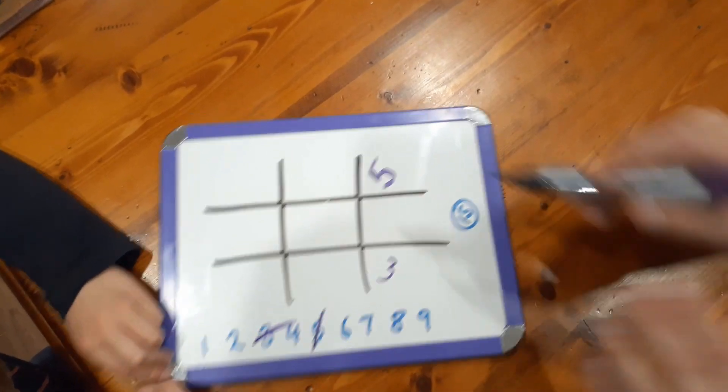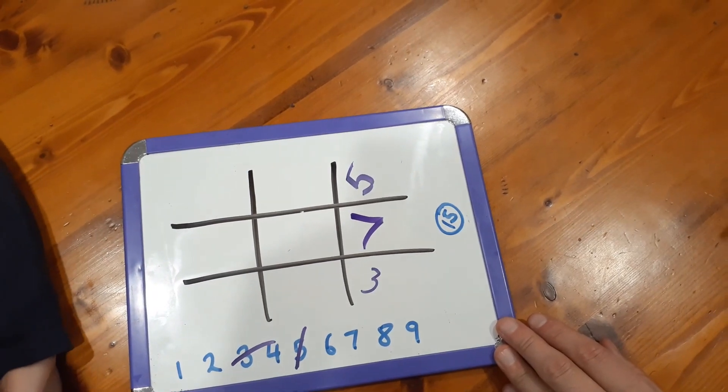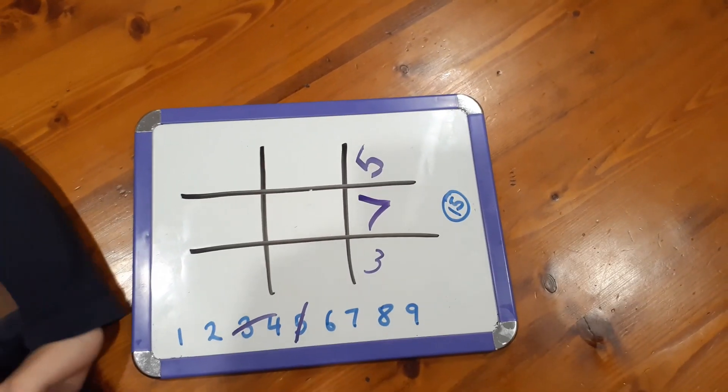And Nashie, bad move. Five plus three is eight. Seven. And I win. The game's already finished.